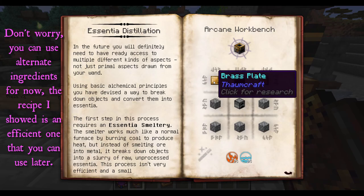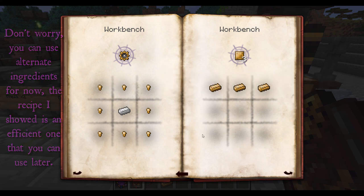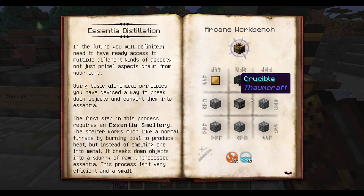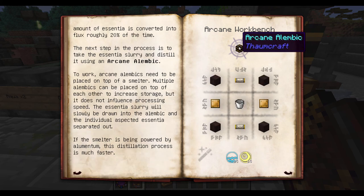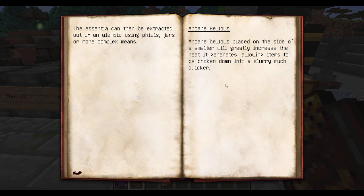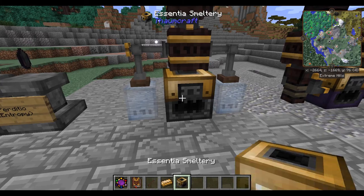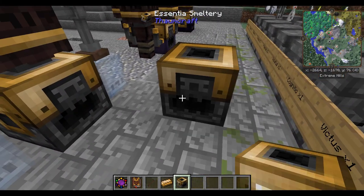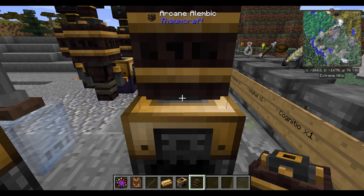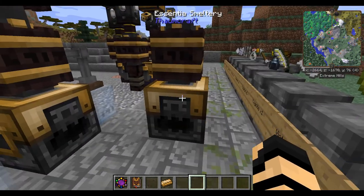Once you've crafted yourself one of these—brass plates are made from just alchemical brass ingots—you're going to want to place it down and make yourself an arcane alembic. At least one, though I do recommend probably more than one to start; later on you won't need as many. Arcane bellows can also help speed things along quite well. You basically take your smeltery, set it down, then your alembic—shift right-click on top and place it—and you have yourself a setup for your smeltery.